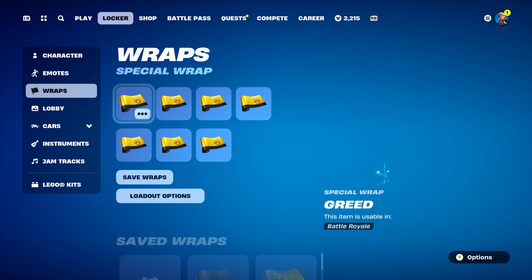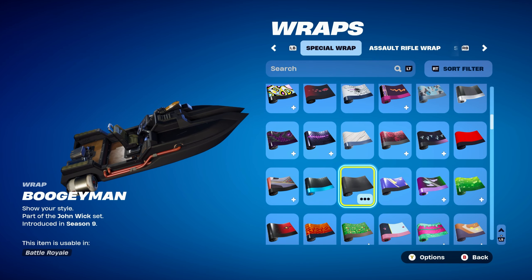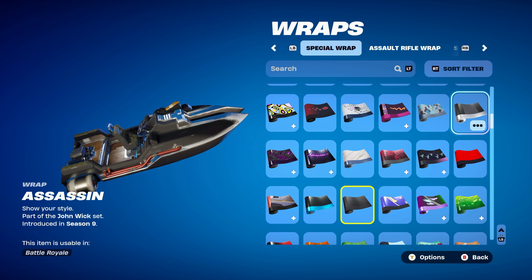The first weapon wrap is the Boogeyman, part of the John Wick set as well, introduced in Chapter 1, Season 9. You got this from the same game mode as the backbling by completing challenges. If you don't have this wrap, you can use Stealth Black or Tie-Dye Abyss — if you use Tie-Dye Abyss, make sure to change the battle code to black to make it fully blacked out. You can also use the Assassin; it has a little bit of silver, but the black does work nicely.